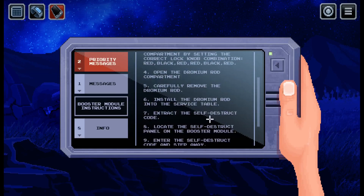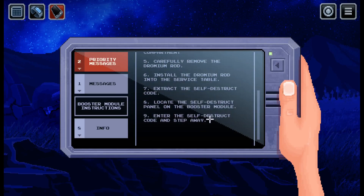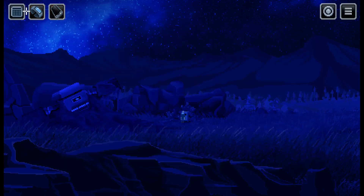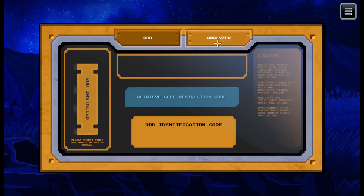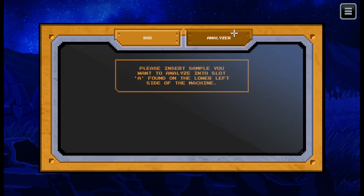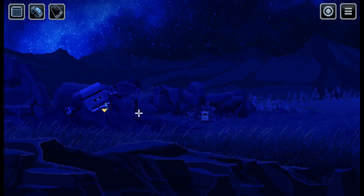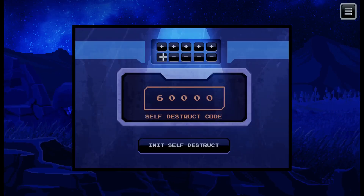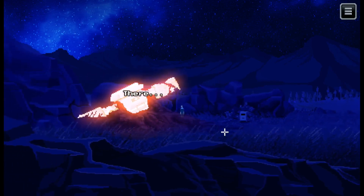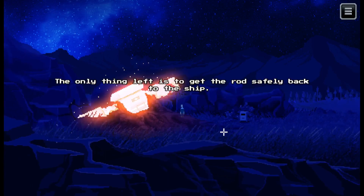Open the drumming rod, carefully remove the rod, install the rod in the service table, extract the self-destruct code, and step away. Got to insert the rod outside the menu. Retrieve the code: 65401. Remember that, everyone - 65401. 65401. And then we run. That's going bright. I guess this is mission complete. Only thing left is to get the rod safely back to the ship.